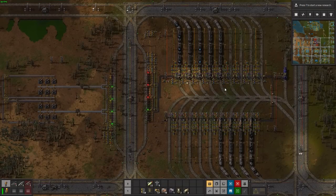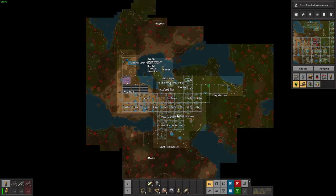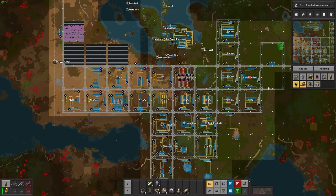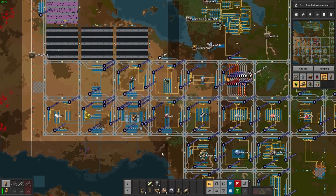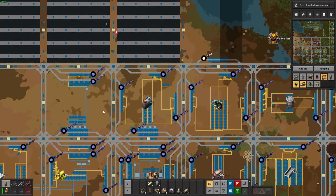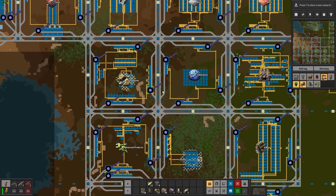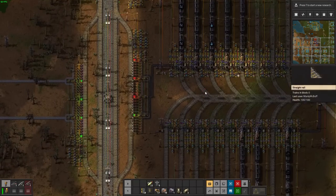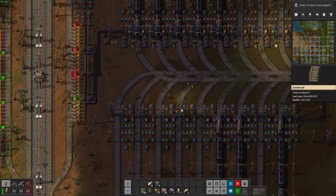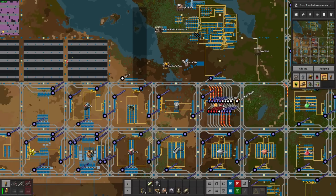This system probably took me more than 100 hours to get right. But the first thing you'll notice is, if I turn on these train station names, every station in the factory now is just called a requester station - there's no differentiating between various kinds of resources. And we still have the depot, but obviously the depot has got a ton of combinators here now.